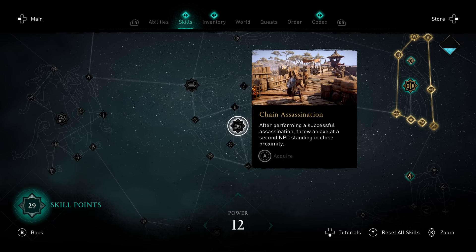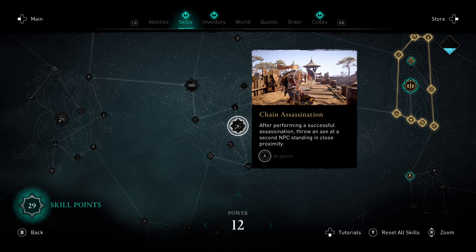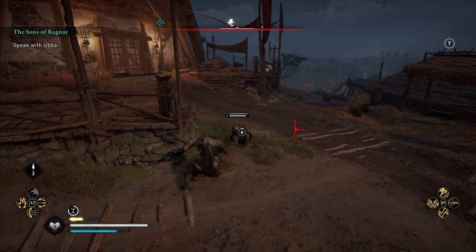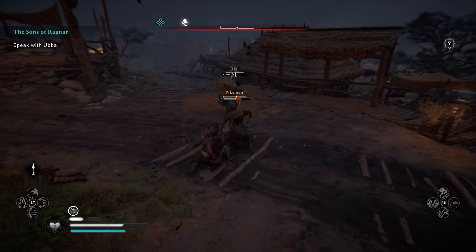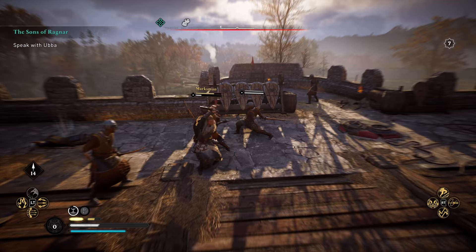Chain Assassination — straight out the gate, the best ability in the game, found in the bottom left of the skill tree, allowing a stealth build to maximise effectiveness, especially when two guards are close together. Stomp is another handy ability — it's the first node north of where you start, super accessible, and fantastic in battle when you knock someone to the ground, dealing significant damage with a big boot to the face. Brush with Death, northwest of Backstab, is an early ability that lets you dodge an attack at the last second and slow down time — super valuable, especially for an evasive build.